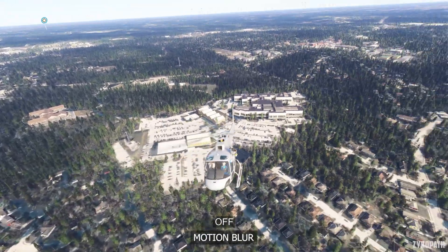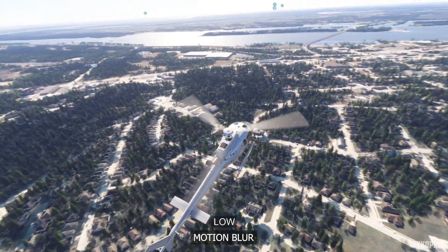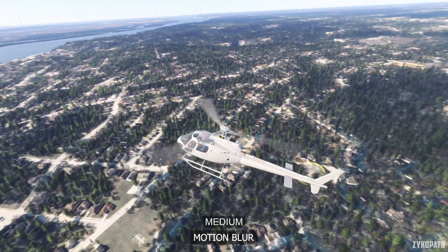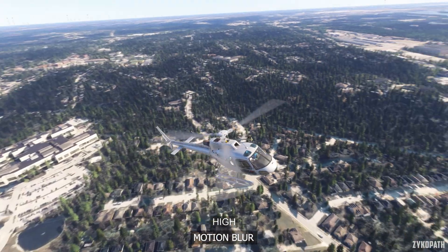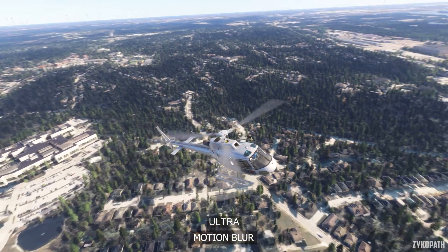Motion blur does as you would expect, but I honestly couldn't tell the difference between the options other than on Low. As for performance, there is a small impact up to High while Ultra costs slightly more. Use High if you intend to use motion blur.